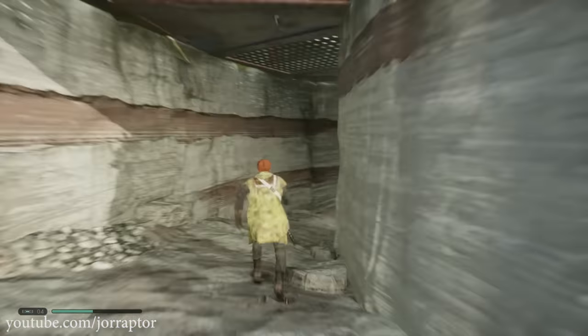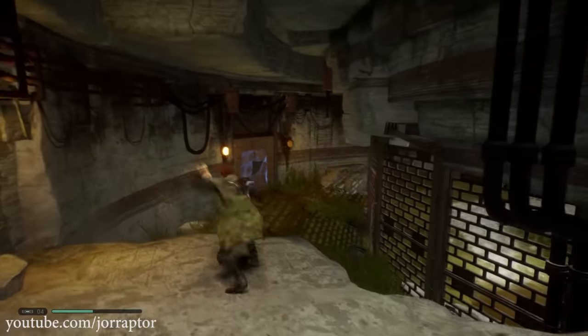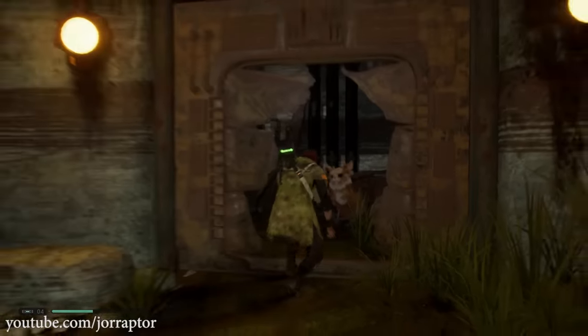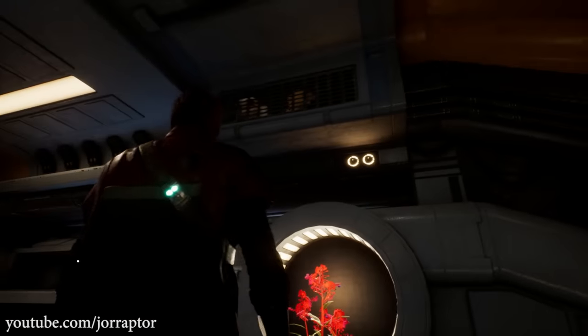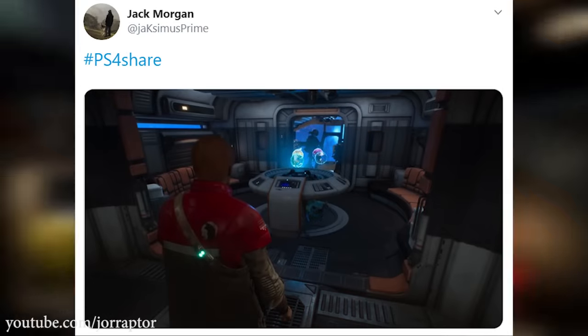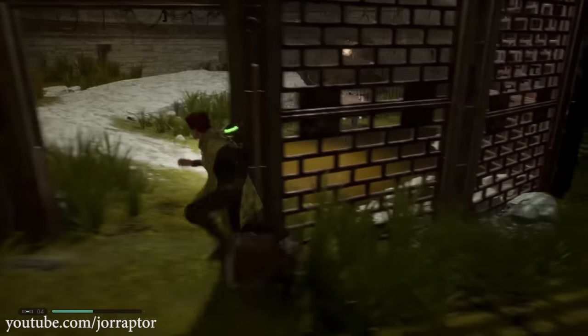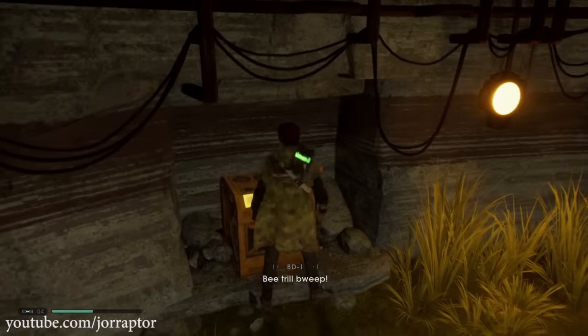You find this little companion under your ship in Bogano — after you unlock force push you can open a door and this creature will join you on your ship, but he likes to hide. I found him in the fence on your ship, and Jack on Twitter spotted the creature under the holo table. In that area you also find another stim canister, but we already touched on that in the previous video.